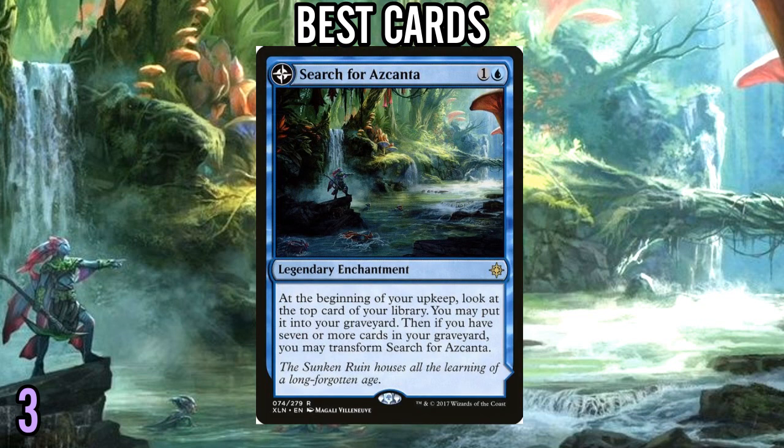Number 3: Search for Azcanta. It's back. Everybody plays Search for Azcanta again. In a format with so many amazing non-creatures, especially Planeswalkers, this just has a million things it can hit. Control is a pretty effective deck type in this environment — there's a lot of good counterspells, a lot of good removal including sweepers, and a lot of good card draw. Search for Azcanta is easily one of the best, if not the best, card that a control deck can have access to.